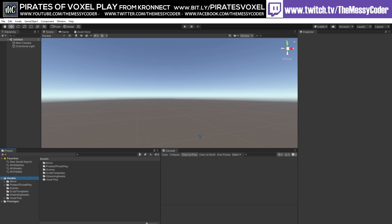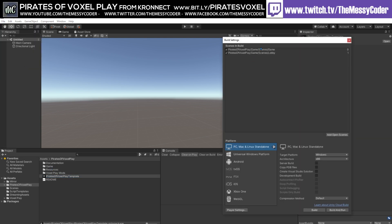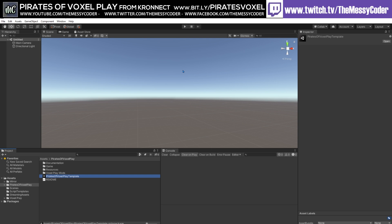Today we're going to be playing about with Pirates of Voxelplay from Konect. It is the multiplayer expansion from their amazing Voxelplay Minecrafty style kit that you can get on the Unity Asset Store. I've imported in Pirates of Voxelplay from the Asset Store, Voxelplay and Mirror. I've also closed down Unity, opened it up again, and when I went into Pirates of Voxelplay there's a Unity package — the Pirates of Voxelplay package template — and I double clicked it and it imported the rest. I then went to build settings and dropped in the game and lobby scenes, so clicking play loads up the lobby.